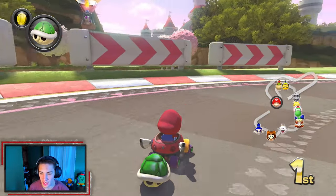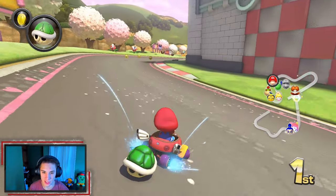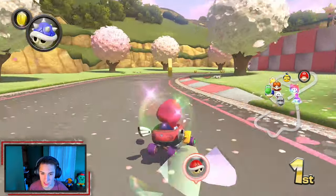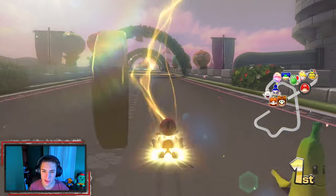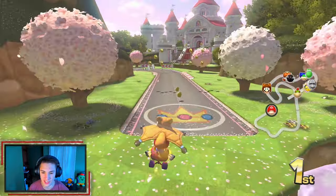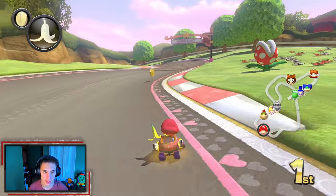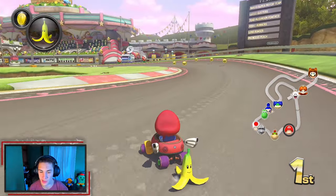Drifting these inside corners. I drifted the wrong way, hit this wall — we're still good, still got a lead. I'm about to drop this shell. Grabbing this double box. Got the triple banana down in time. Stupid lightning! Let's go — doing a little drifting. I want a Sound Horn so bad!